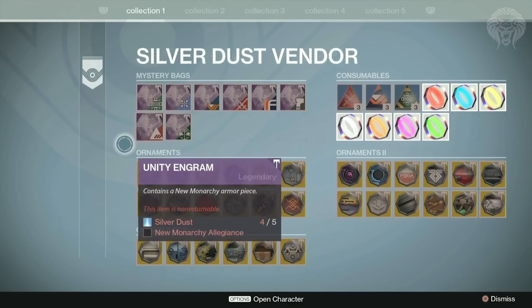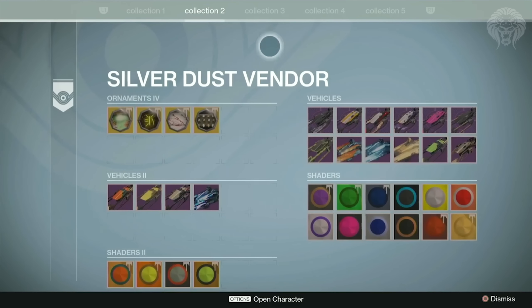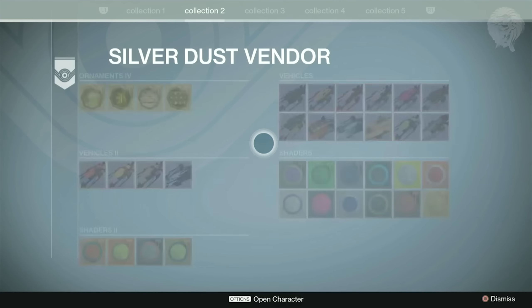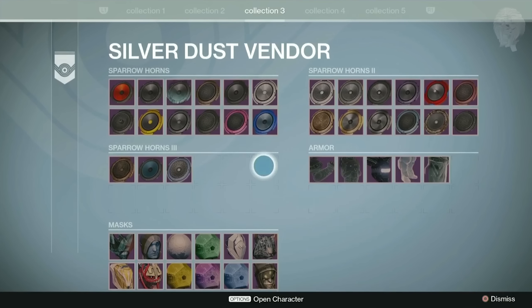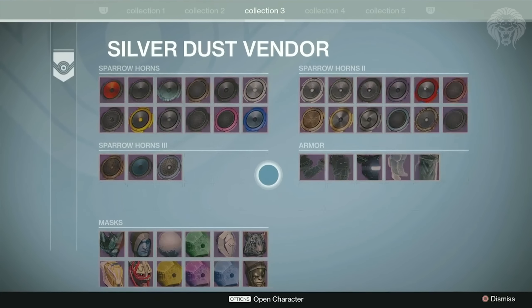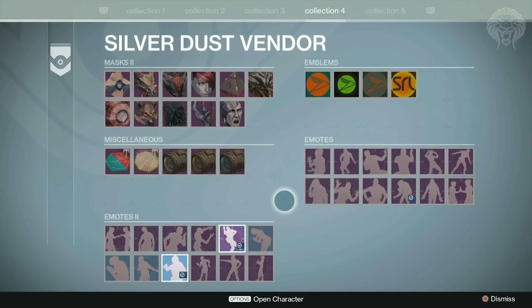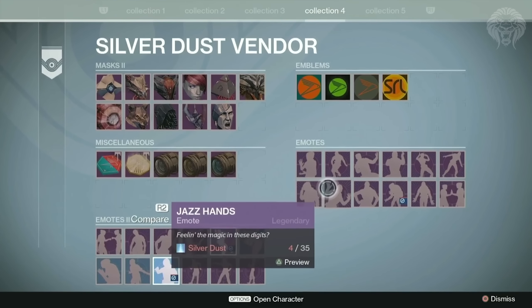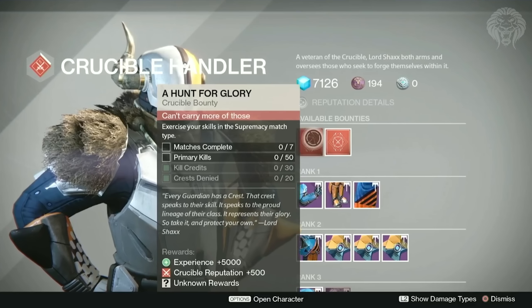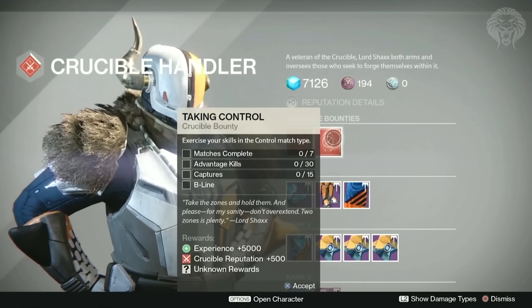Moving on to the Silver Dust kiosk, there are new things there as well — Chroma gear for faction sets, consumables, emotes, shaders, masks, and stuff like that can be directly bought with Silver Dust. It's kind of cool but slightly disappointing because most of this stuff was very limited edition and hard to get, requiring a lot of grinding during the original events. Now you can just buy them straight up with Silver Dust.